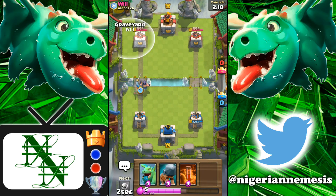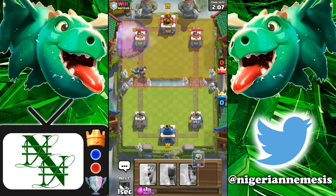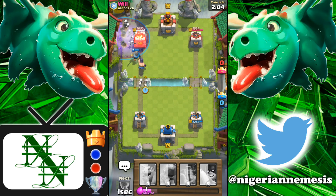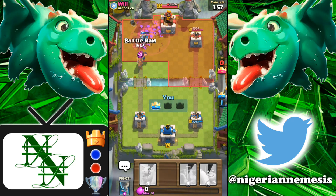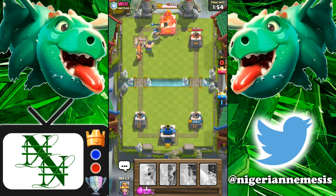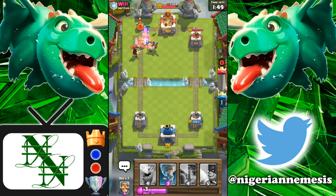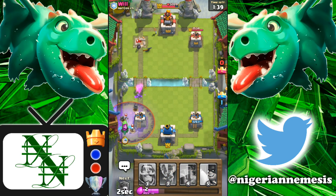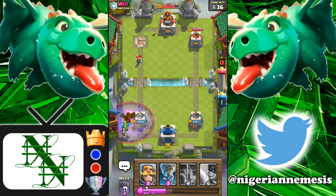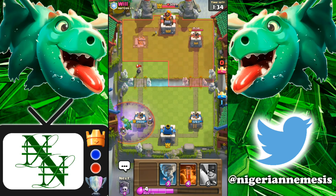We've got the executioner and the knight - we are now setting up for the graveyard, there is no chance he's going to counter this. We are so far ahead in elixir. Let's go ahead and rush in. Our battle ram gets stopped by the ewiz and now he's playing a bomber. The executioner is doing his best to clean all that up. Now we've got a dead push coming back at us and a graveyard as well - pekka graveyard, that's a very interesting combination I might actually try out later.